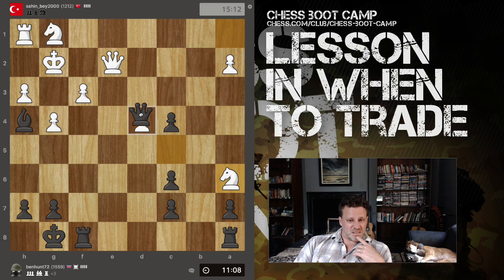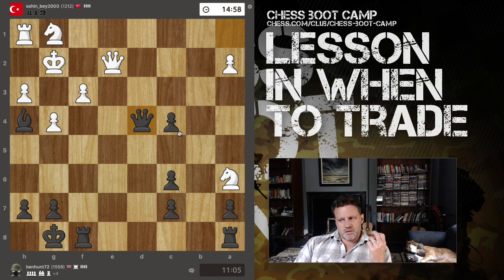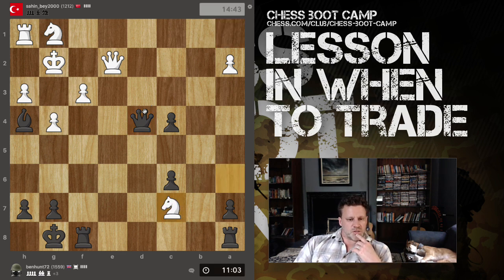Nice centralised queen, checkmate threat - generally good. I've been playing a lot of blitz recently and I'm finding that I'm playing by instinct to some degree. You know when you find a move and you just know it strengthens your position - you can't really necessarily even put it into words why it strengthens your position.